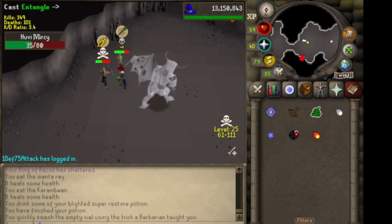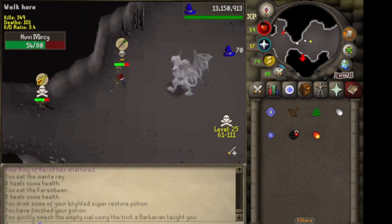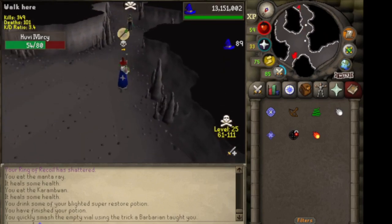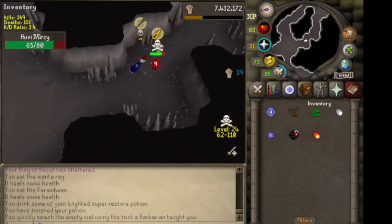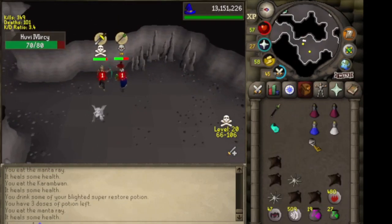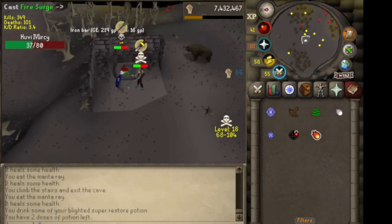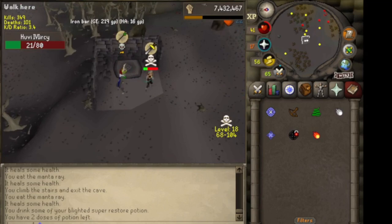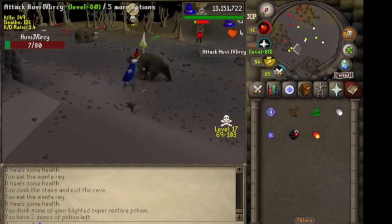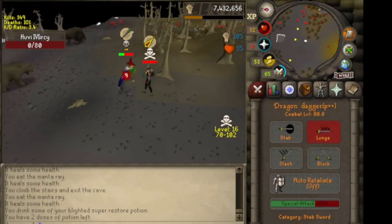Since I hit the Entangle and I clicked on the map to keep running with him, I caught the second one and we started hitting the bot off prayer. Just hitting off prayer, Entangling when I can, and trying to stay ahead of him. He does get outside of the cave, which means I don't get the 100k, but I am able to finish him off and catch the last Entangle. He goes to Mage prayer, I hit him with the Staff, and he falls.